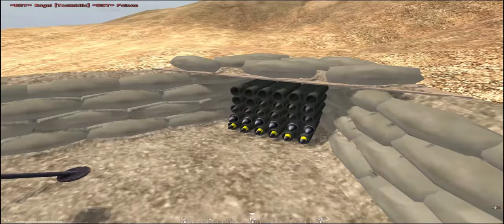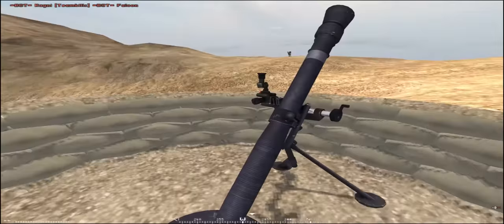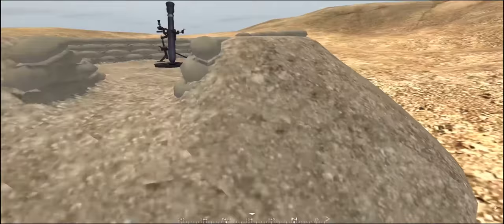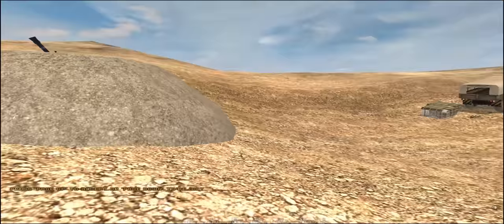Here we have the conventional forces mortar, the M252, and you can see the layout of it — a nice little mortar tube with a few rounds sitting on the corner there, and the dials and different controls. An important change to the current PR is that instead of having two mortars you can also have three mortars, which is going to make it a very valuable asset to have on the field.